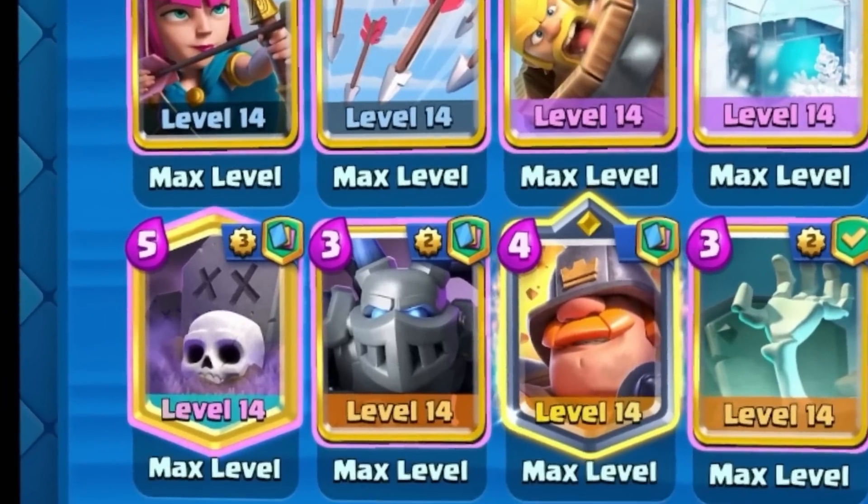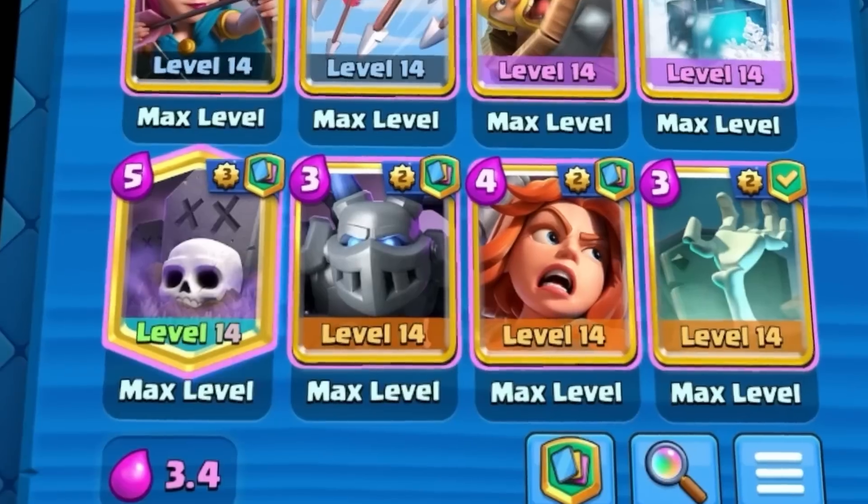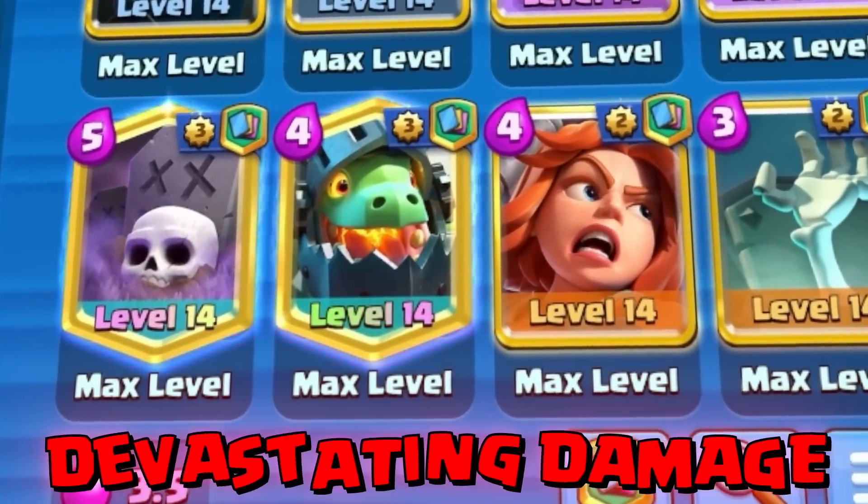If you don't have Mighty Miner, use Valkyrie instead, and if you're gonna do that, swap Mega Minion for Inferno Dragon so you still have that devastating damage potential.